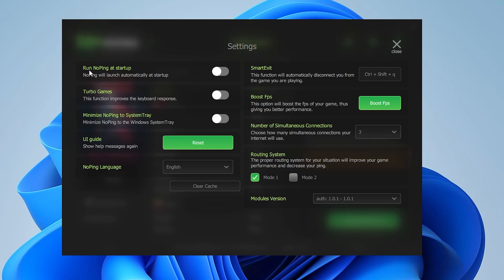In the first step you will find 'Run NoPing at Startup,' which will automatically launch NoPing when you start your PC — you can turn this on if you want. Next, there is 'Turbo Game,' which improves keyboard response time. If you are playing competitive games like Fortnite, Valorant, Warzone, or CSGO, this feature will help you get faster response time from your hardware. Simply turn on this option. You can also turn on 'Minimize NoPing to System Tray.'